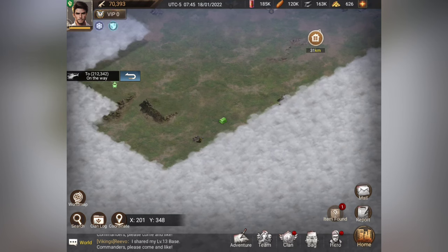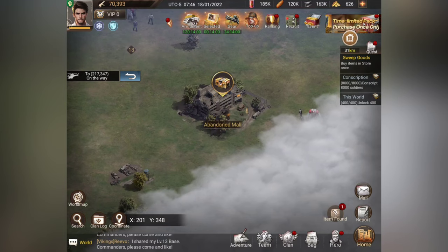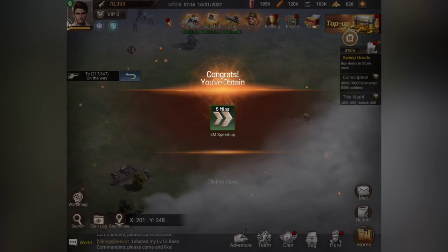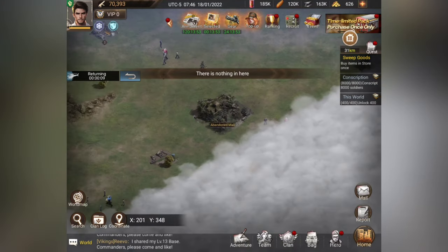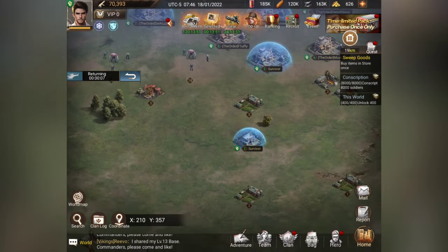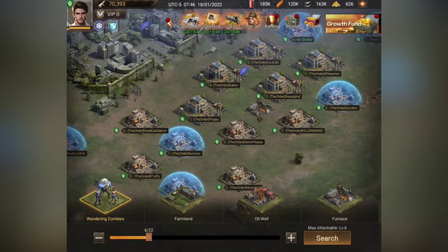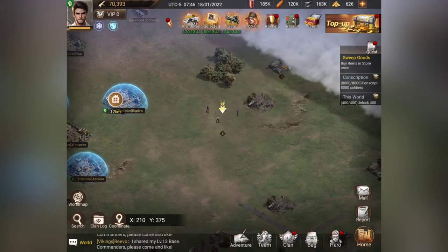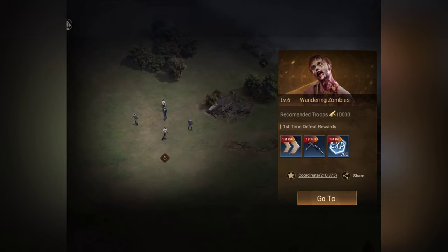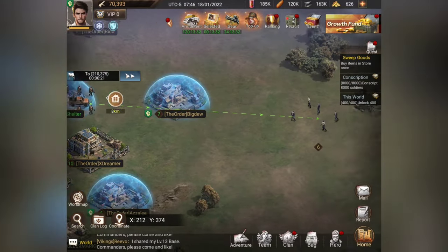The scout did find something — the item found icon appears in the bottom right. We got an abandoned mall. You can claim it, and sometimes you can also send troops to certain icons on the map. You can also search for specific zombies and it'll find the next level you can attack. Let's go ahead and dispatch these guys — hopefully we'll be okay.